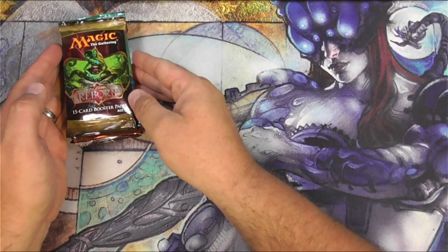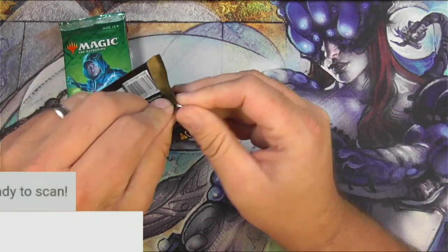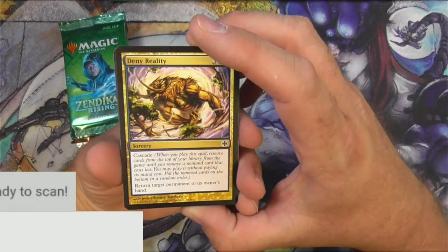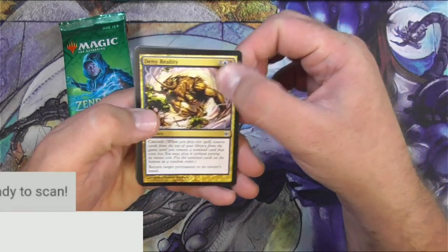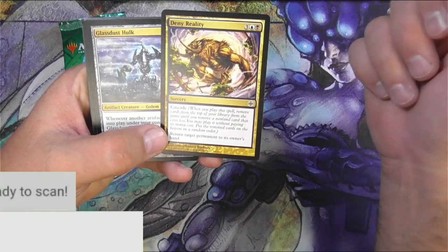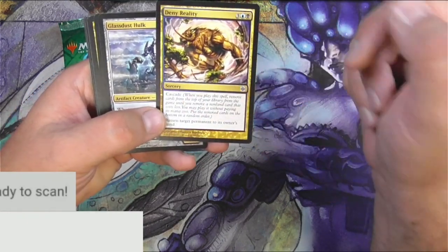Let's start with this pack of Alara Reborn. As always I'll be scanning up the rare at least, looking for any good uncommons and seeing what the value is on them. Let's see if we can get our money back, which is usually not the case with packs — so as always, why singles? On these older cards I'm going to go through them a little slower because you just don't see them every day. Deny Reality — sorcery with cascade, returns target permanent to its owner's hand. That's a pretty expensive cost for that effect, but it's all about the cascade.